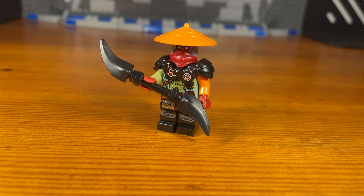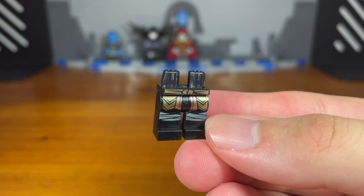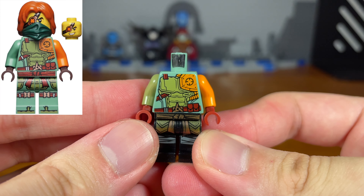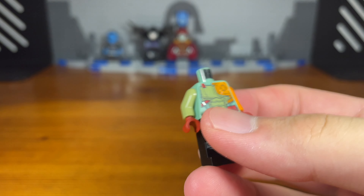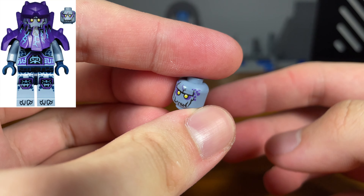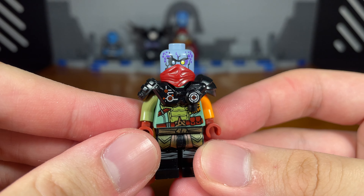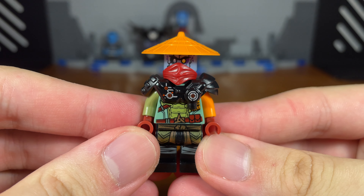For the fourth custom in today's video, we have a zombie Ronin. The legs are from Cole from Ninjago Master of the Mountain. We attach a Ninjago Legacy Ronin torso, with a grayish-green arm with a dark red hand and an orange arm with a dark red hand. Then we add a classic General Cryptor armor piece from Ninjago Rebooted, attach a stone gargoyle head with a dark red lower ninja mask, and finally an orange stride piece. And we have the completed zombie Ronin custom.